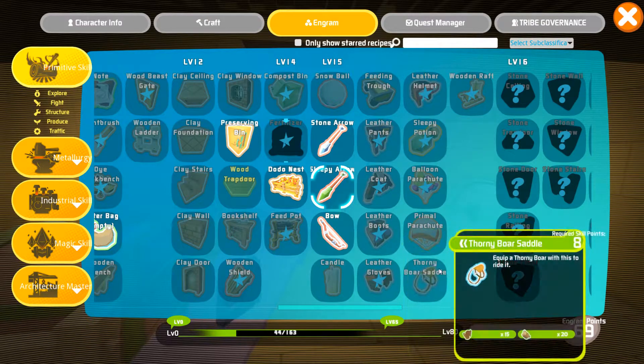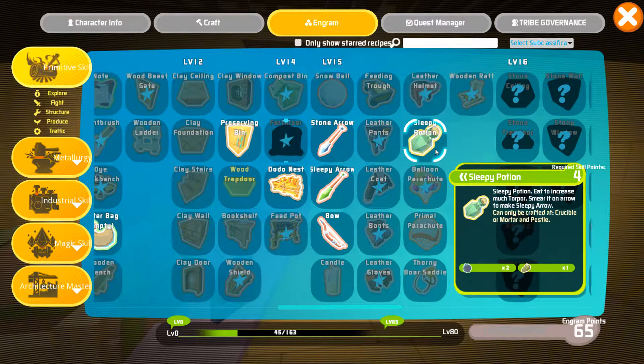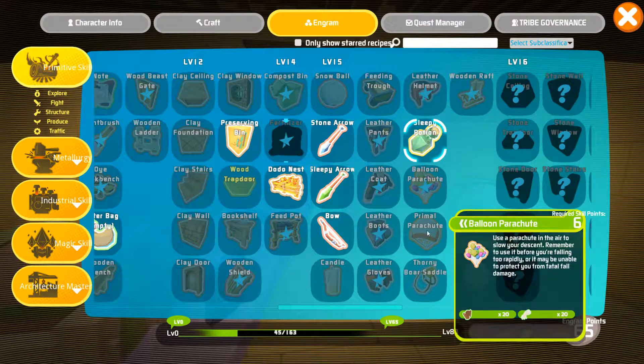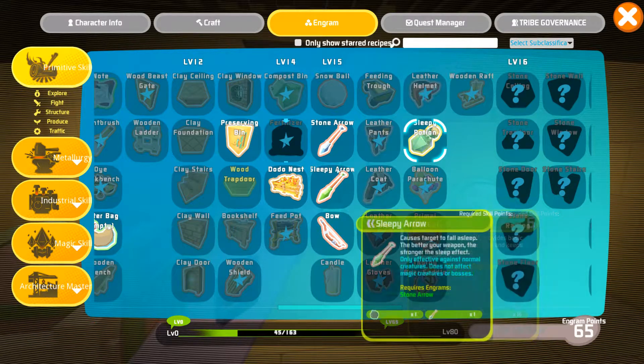We unlocked lever stuff - a feeding trough, a thorny boar saddle, a sleepy potion, a balloon parachute. There's a lot of cool stuff here.